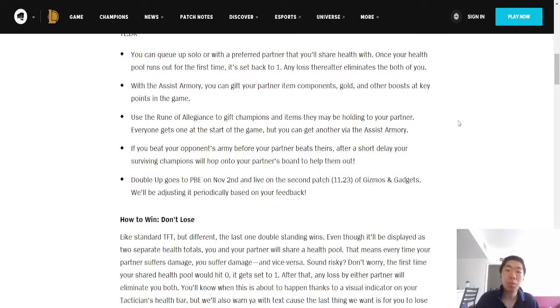With the Assist Armory, you can give your partner item components, gold, and other boosts at key points in the game. Use the Rune of Allegiance to give champions and the items they're holding to your partner — everyone gets one at the start of the game, but you can get another via the Assist Armory. If you beat your opponent's army before your partner beats theirs, after a short delay your surviving champions will hop onto your partner's board to help them out. The stronger your board, the faster you win and help your teammate guarantee victory.